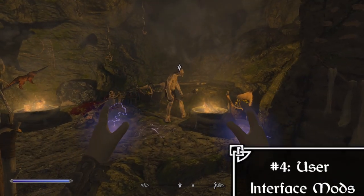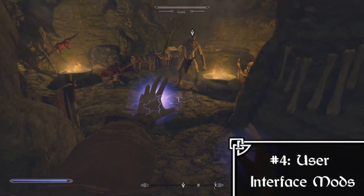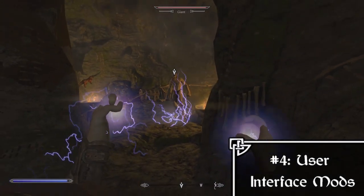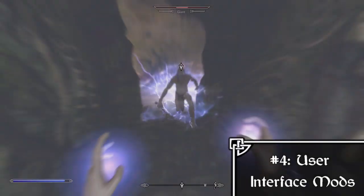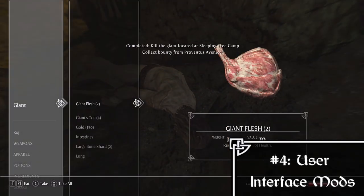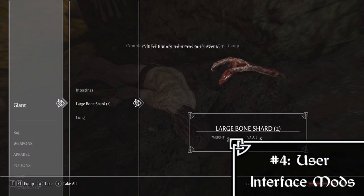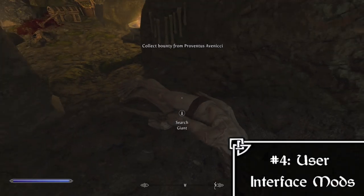Then we move on to User Interface mods, which are very fragile if you have more than one. I'd try to only have one, and the one I recommend is the SkyHUD Dissonance Preset because it reminds me of Oblivion. If Oblivion isn't your style you can download any user interface mod, but this is my preference and this is just where it would go in the list.